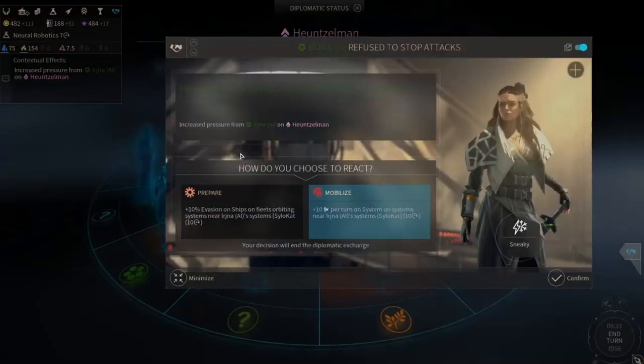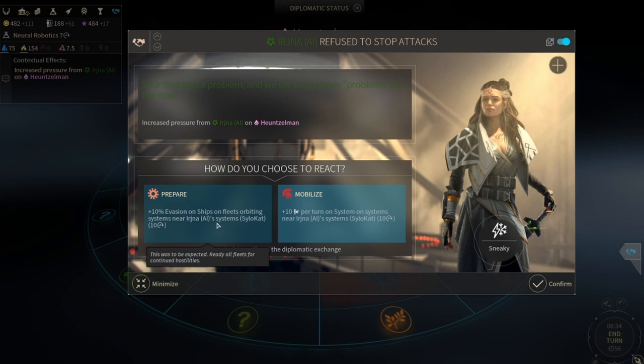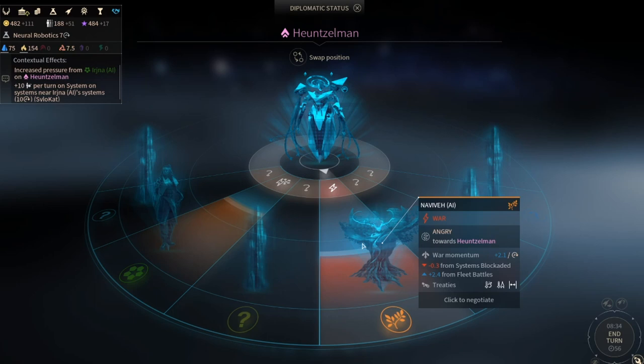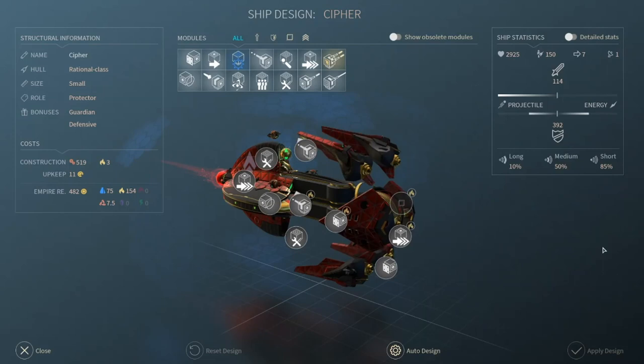So we can't tell them the bloodline makes it hard to hold - attacking me for the good of the kin. You can get 10 manpower per turn on systems near jazz systems, or evasion on ships. Let's mobilize - I want the more manpower, thank you. And with those slugs we can start doing our invasions quicker.